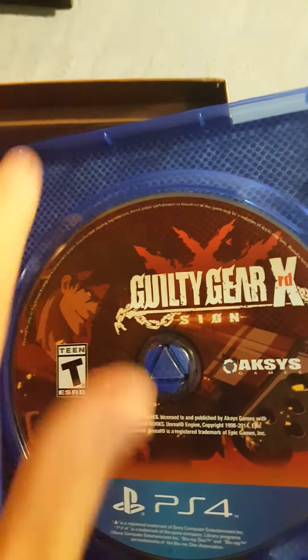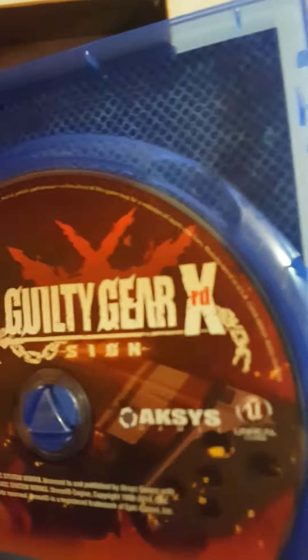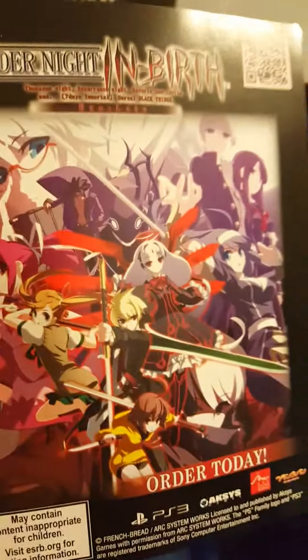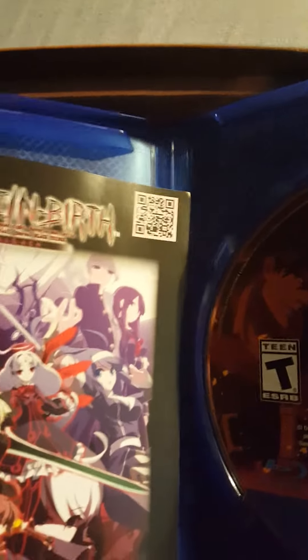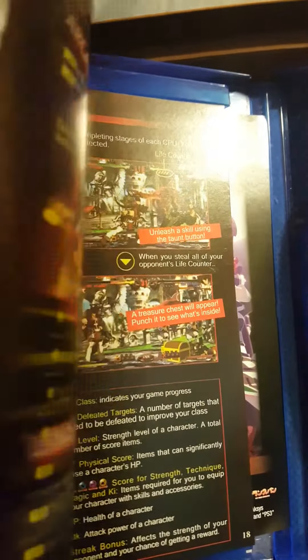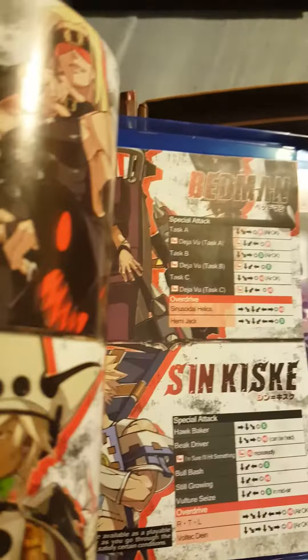You got the Guilty Gear background insert that usually comes with most of these games — similar to Under Night In-Birth. It actually comes with a manual, which is great, and it's a colored manual.